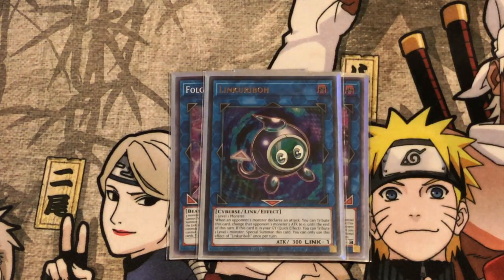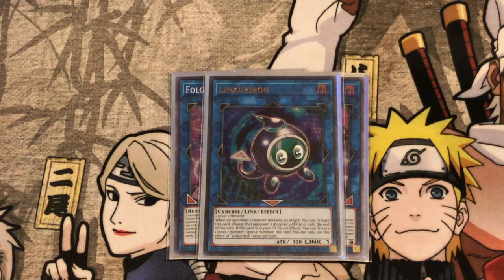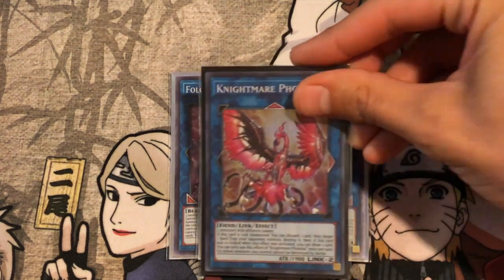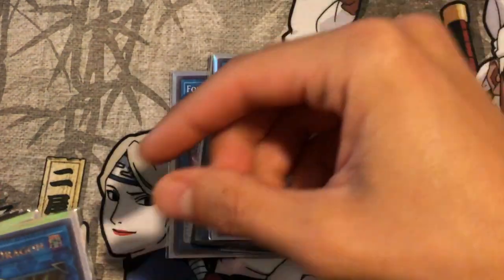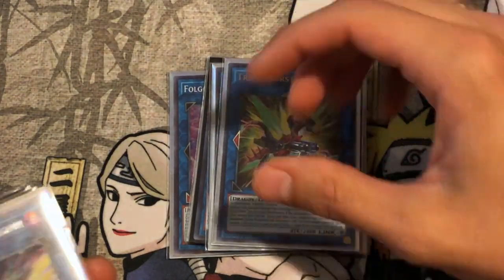Link Kariboh — for if we're going first, because you can end on a board where you have the level one Philo up and then link it away for a Link Kariboh to have more interruption. One Phoenix, one Unicorn, one Triple Burst Dragon — cards going up in price, which is kind of cool because it does have a lot of utility.